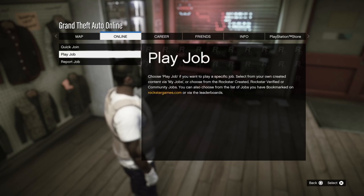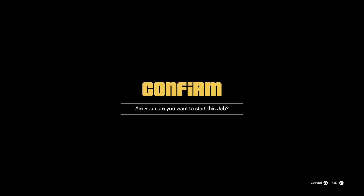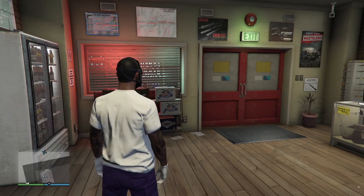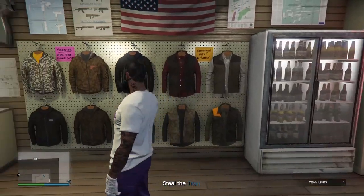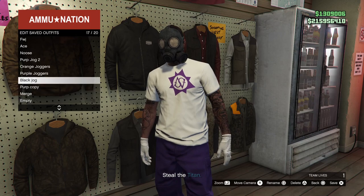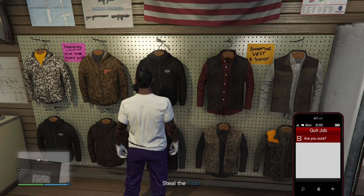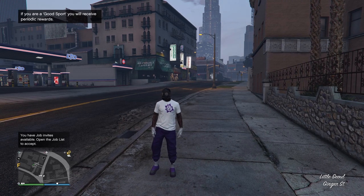Once that's done, go into your pause menu, go to Play Job — Rockstar Created, and start 'It's a Tight-End of a Job.' Since we're already at the gun store you can save the outfit there. Once you load back in, your outfit should look like this with the chest plate disappeared.